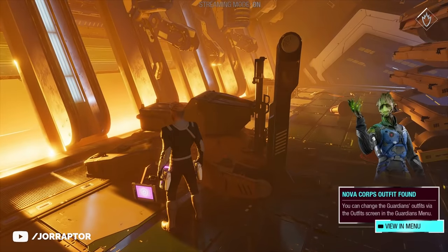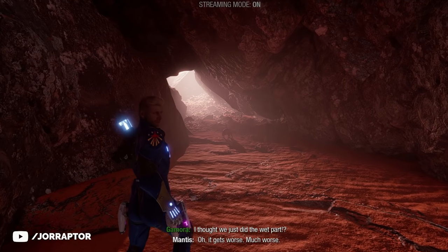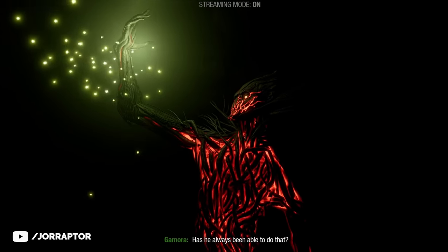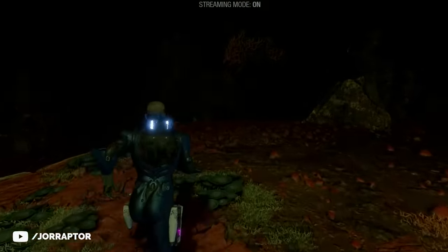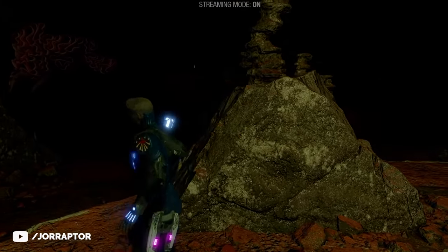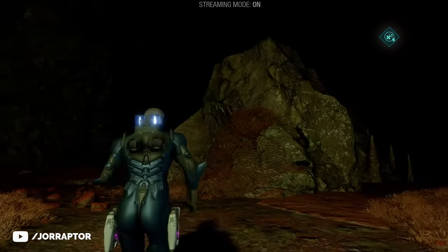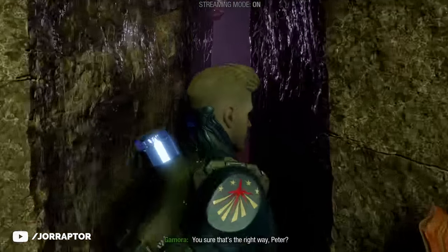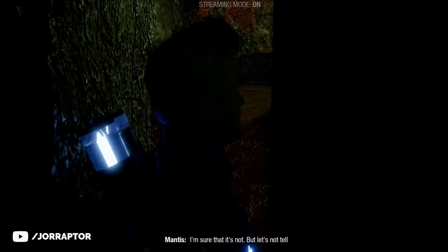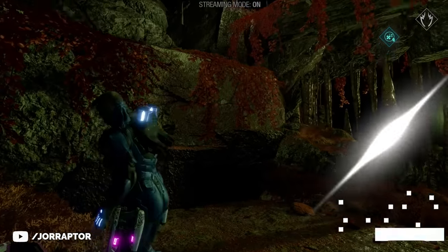Groot outfit number 5 is in chapter 10 and can be tricky. At the end of the chapter, you reach a dark part of the cave that Groot lights up. In this area, hug the right side and look for an opening with the purple light from the chest. There's also a different crack — don't go through that one because you can't go back. Find the correct opening, get the outfit, and return to the larger dark cave area.